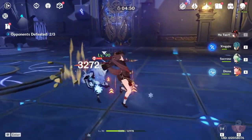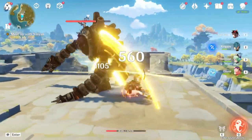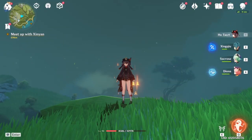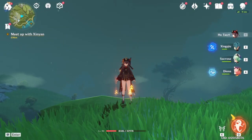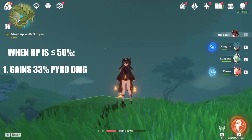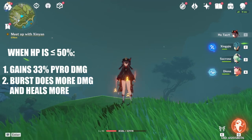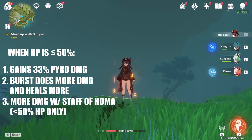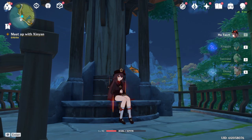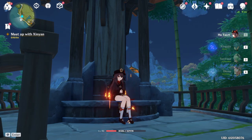99% of the time, you will be attacking during your elemental skill duration. When it is not active, Hu Tao will barely do any damage with her auto attacks and elemental burst as she has the lowest base attack in the game. The amount of HP you want to be at after activating her elemental skill is 50% HP or lower for several reasons: she gains a 33% pyro damage bonus after unlocking her second passive talent, her elemental burst does more damage and heals more, and if you have the Staff of Homa, she gains an additional attack bonus from the passive. Now it's ultimately up to you how you play Hu Tao — you can simply play her without following all these strict mechanics since she will be very strong regardless, but it does feel rewarding when you bring out her true potential.